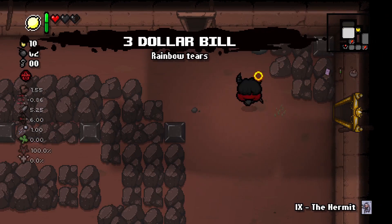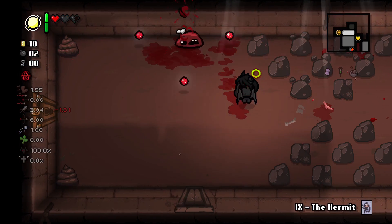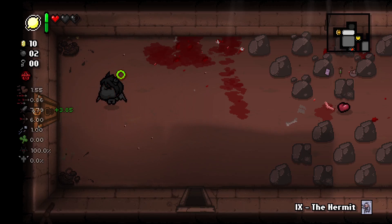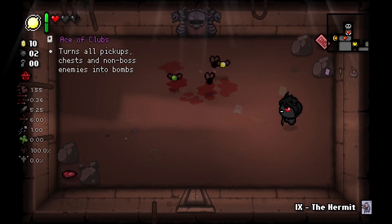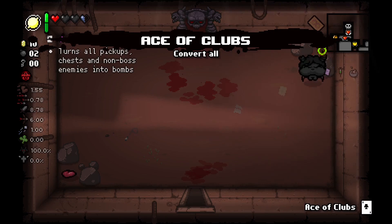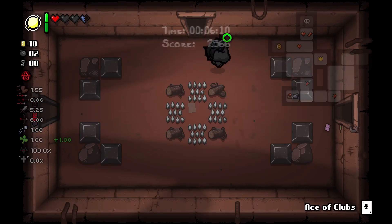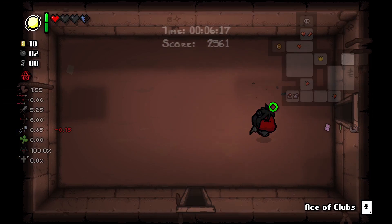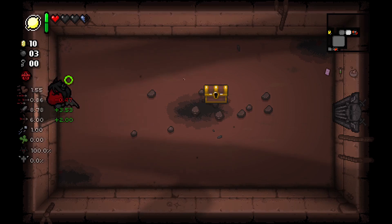I'll go into the item room this time, then skip them from here on and see if we can get a planetarium before the last floor. Azazel really doesn't need much help. Why am I getting that damage up? Oh, it's Three Dollar Bill — yeah, we have quad shot so Three Dollar Bill is basically just gonna give us a random tear effect, which is fine. It can be really good or really bad, but we avoid most of the bad ones because we have Brimstone — we can't blow ourselves up or anything like that.